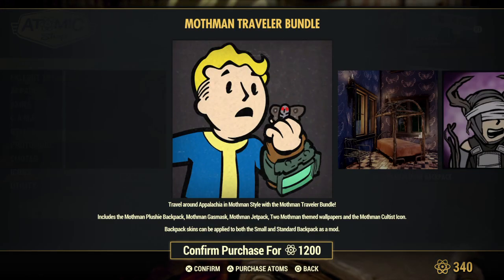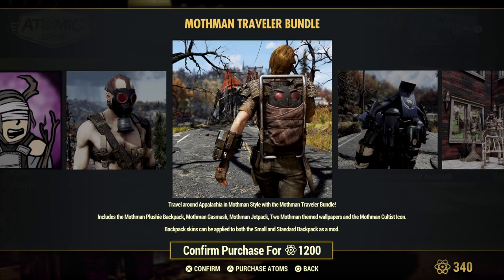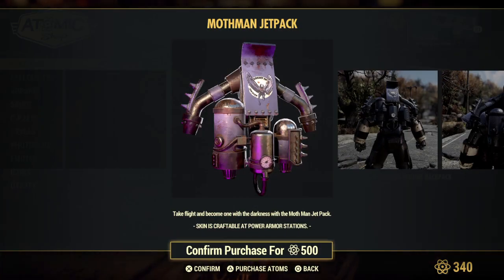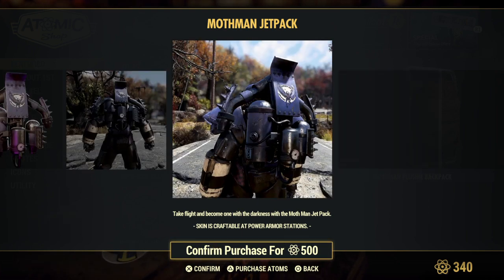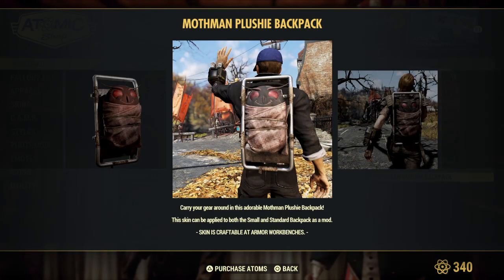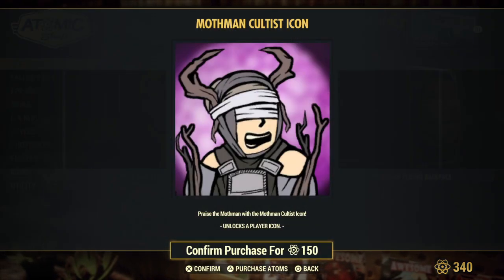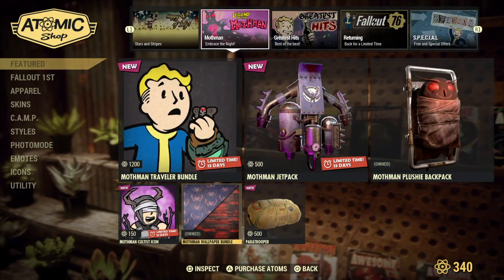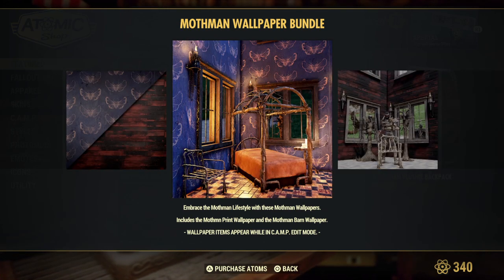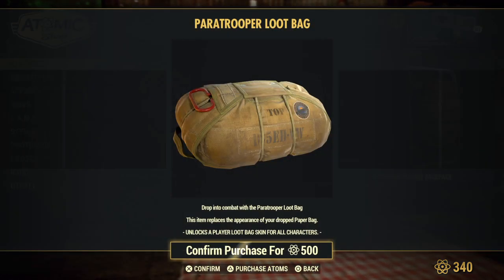Mothman stuff is still around, so you can get the traveler bundle if you missed it last week. You can get just the jetpack for your power armor suit. There's the mothman backpack plushy backpack, which I did buy and it is so adorable — it's so cute. You can get the icon by itself. I did buy the wallpaper by itself; I haven't used it yet but I'm going to in my next build, really excited about that. And then you can get the paratrooper loot bag.